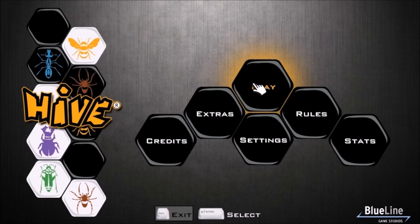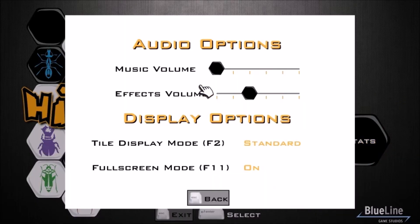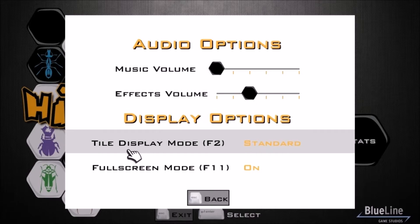So here is the main menu — you can play a game, view the rules, and there's stats here. Under settings, you'll be able to adjust the music volume, the effects volume, and there's also the ability to toggle full screen and tiled display modes.